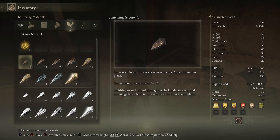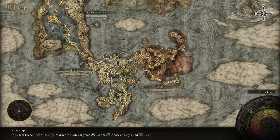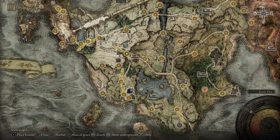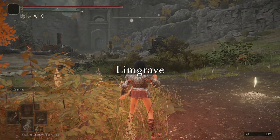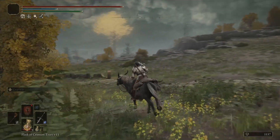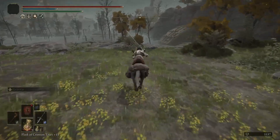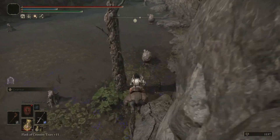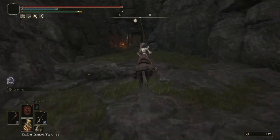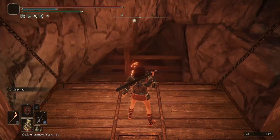We're looking at 12 places you can farm for Smithing Stone [1] from enemies in Limgrave today. No bell bearings or where to buy them — just enemy drops. The Limgrave Tunnels here: the miners have a pretty high drop rate, better than anybody else for ones. It's a pretty close location to the Gatefront, though it's kind of hidden so you probably won't see it until you get right up in there.